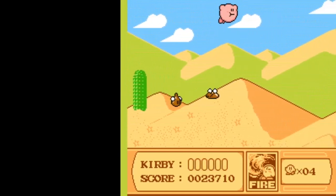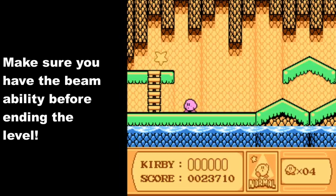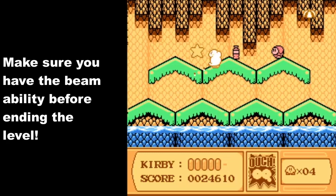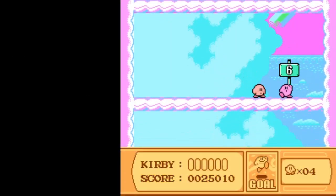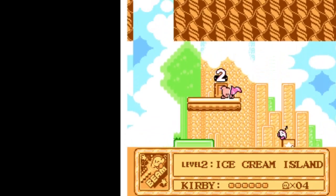Once you take down the boss — not too difficult with fire or a projectile ability — continue onward. Be aware of the tire, fly up and over pretty much everything on the way to the end. That is the trickiest section remaining until you get to the meta knights in stage 2-3. Here's your chance to get the beam ability, which I highly recommend. You're going to use beam to get UFO. This is your last chance to get beam — suck it up and move forward. You definitely want the UFO for taking on the meta knights.